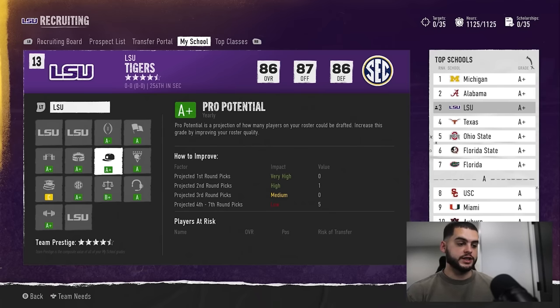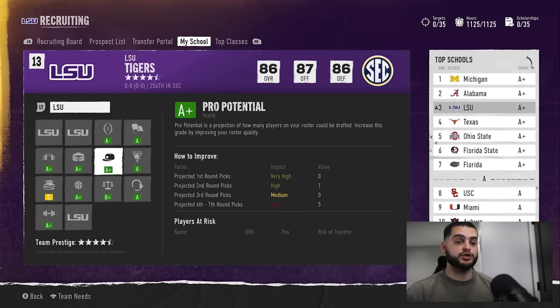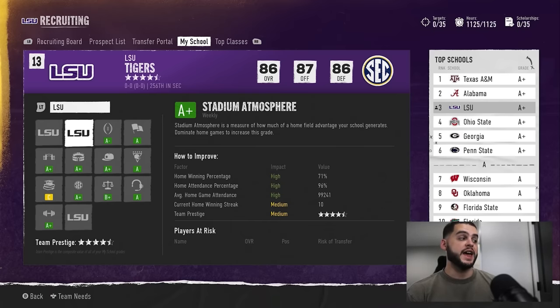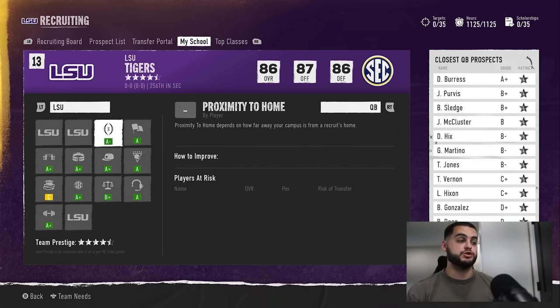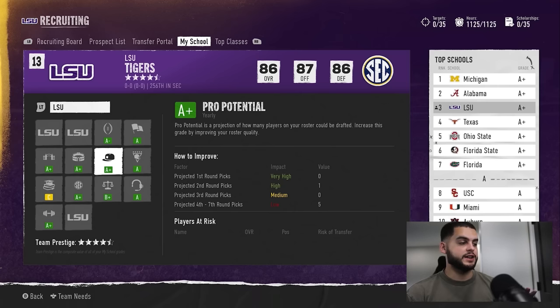For example, our Pro Potential is A-plus right now because we had multiple draft picks including a second-rounder. If this year we play poorly, don't push players to the NFL, and don't get good stats, this could drop to B-plus, which will greatly hinder recruiting next year. As a four or five-star program, you also want to make sure you don't kill things like championship contender by missing the playoffs year one, as losing week to week will bring program tradition down.